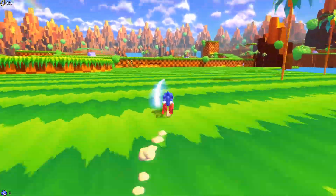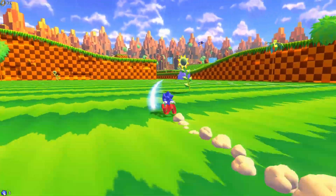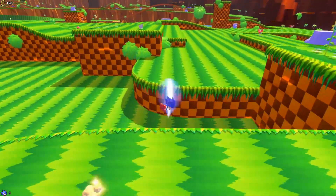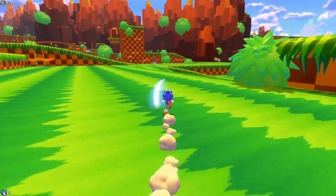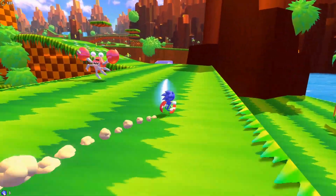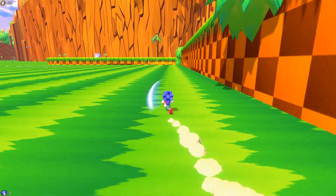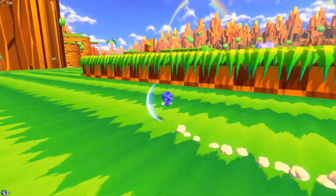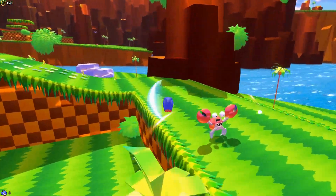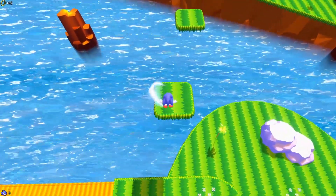We've unlocked this next area. We want to keep our momentum - we're kind of losing it. Let's just try and figure out something because I want to get a whole momentum run going. That way over there looks freaking huge, let's go that way. This does work with a controller as well, but I find the experience so much better with a mouse because you can control Sonic's turning at super speed.